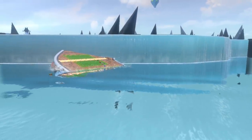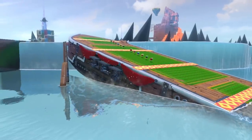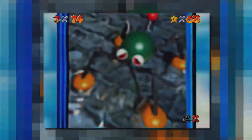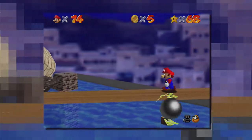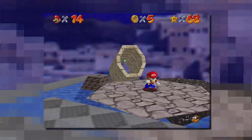So to understand how Bowser's Fury solves the unique problem of the 3D Mario series, we first have to take a look back at how the 3D Mario series evolved. So in 1996 Mario makes his first appearance in three dimensions with Super Mario 64. Mario 64 is one of the very first 3D games, and as such the team has to solve tons of problems that devs nowadays simply don't have to worry about anymore.